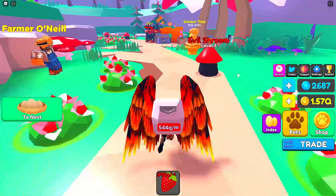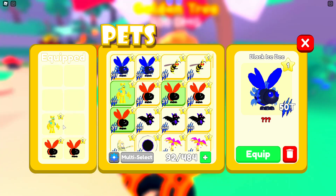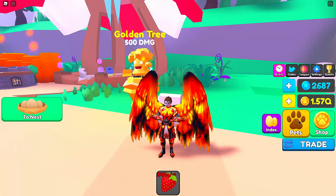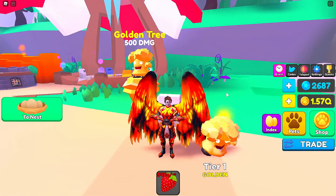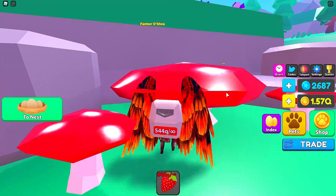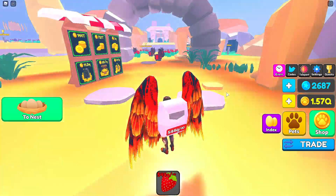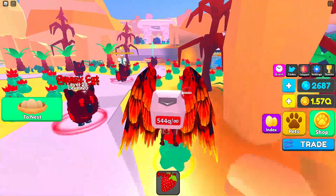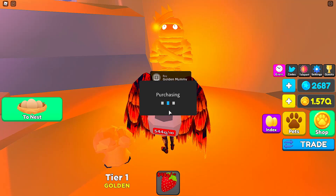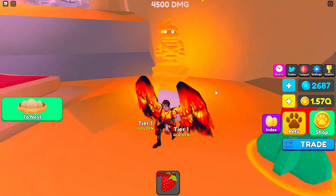Y'all obliterated the like button so I'm gonna go collect and equip all these new pets. So golden tree — there's that, 95 Robux. Let's see what this guy looks like. Oh that is bright — oh wow, he looks cute, I like that a lot. Okay, on to the next one.